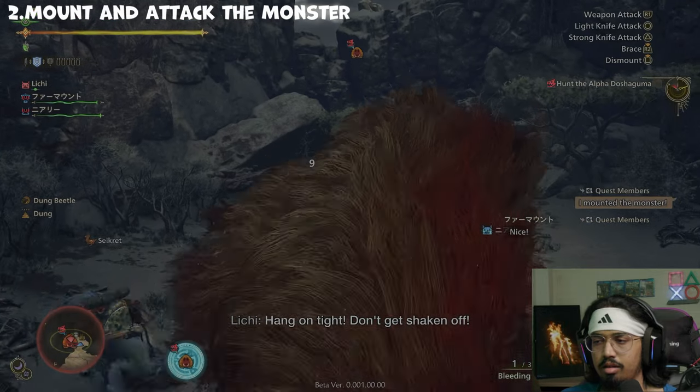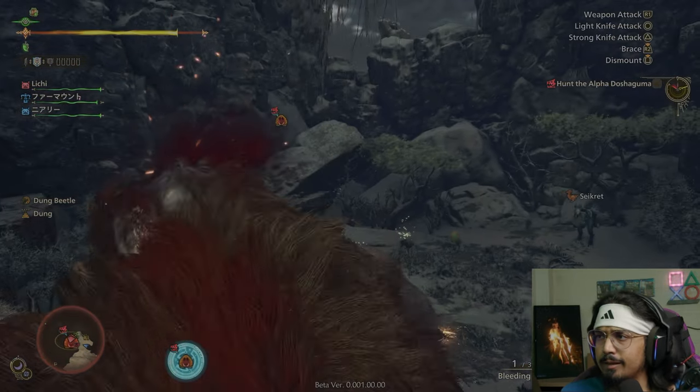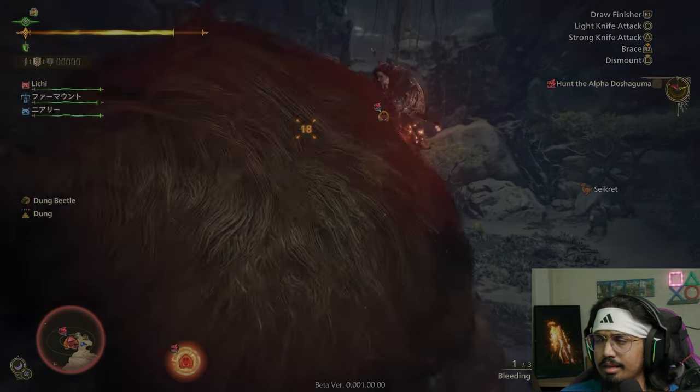Second is to mount and attack the monster. Once mounted, keep attacking until you cause a wound, and the finishing move will automatically activate Savage Axe.